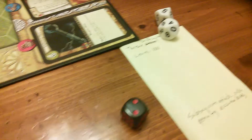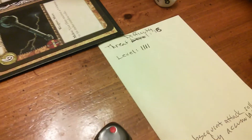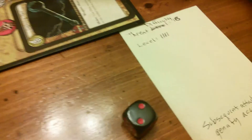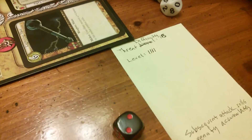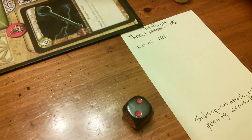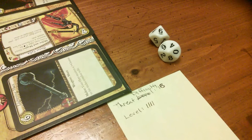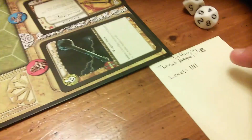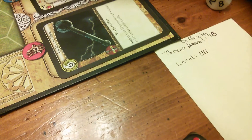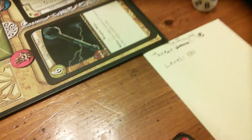Let me show you a little bit about the solo play. This is at the end of my turn. I've chosen a threat difficulty of 18 since it's my first time — I could have chosen 20. What I do is I roll these two D10s. If I get 18 or higher, that's a success and I increase the threat level. If the threat level gets to 10, I lose.